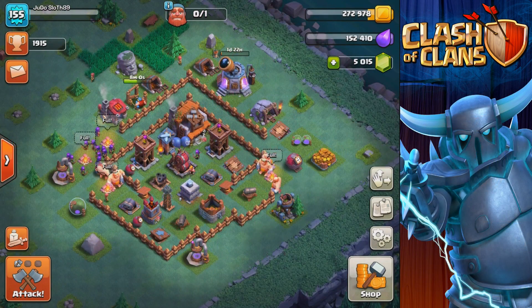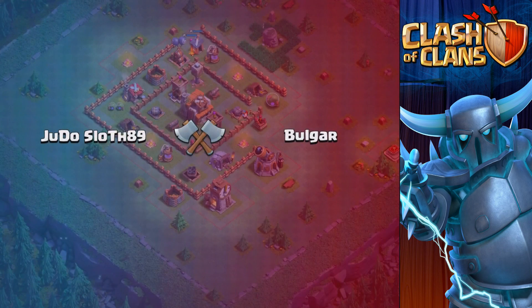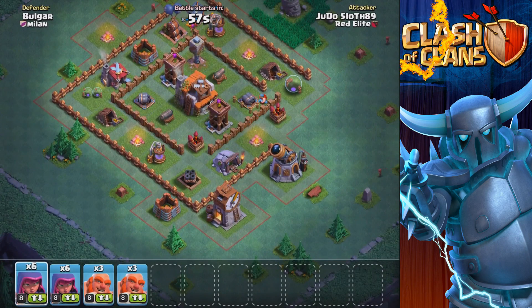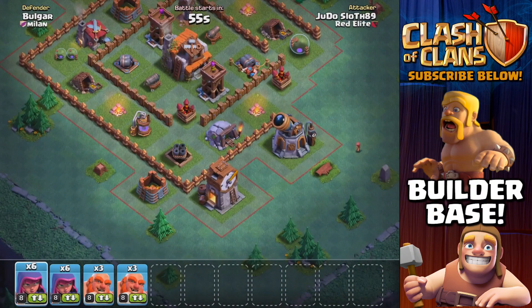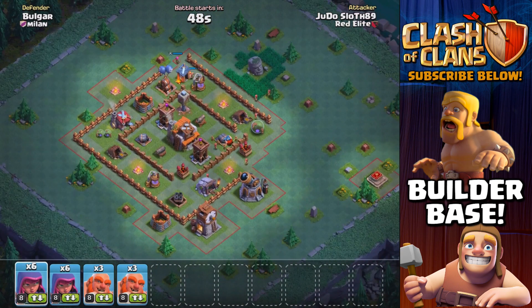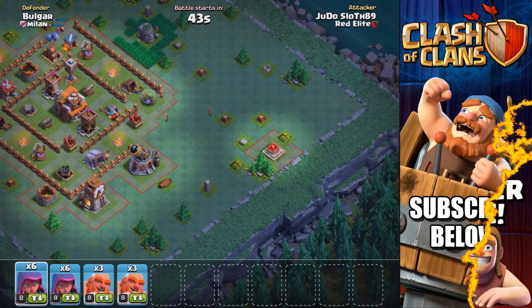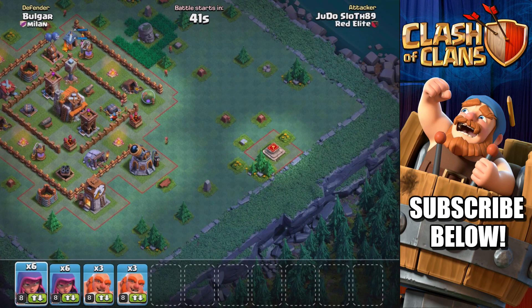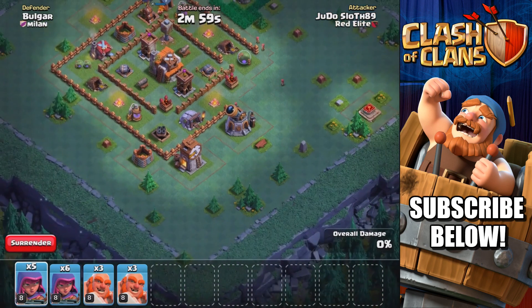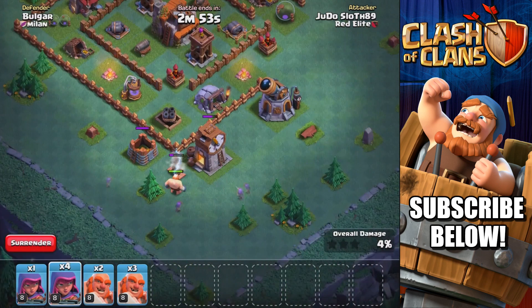Okay guys so we are back — we have our troops built up. Let's get into another attack and hopefully start to bring some victories in this episode. For this guy the multi-mortar is on the outside, so let's see if we can take advantage of that — very similar to the first attack. You can see he's built the battle machine, so that gives him a good heads up. Getting a couple in — oh I wasn't expecting that Tesla. Let's get a giant in to distract for the multi-mortar.